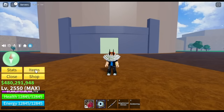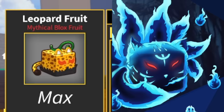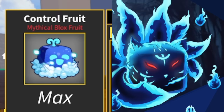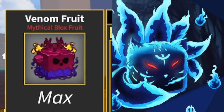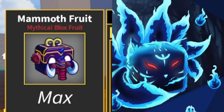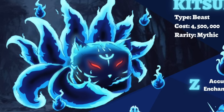Kitsunifruit is a beast type of fruit which will cost 4.5 million, and the rarity is Mythical. So what are the other Mythical fruits so far in the game? You can compare Kitsunifruit to Leopard Fruit, Dragon Fruit, Spirit Fruit, Control Fruit, Venom Fruit, Shadow Fruit, Doe Fruit, Mammoth — the newest fruit — and Gravity Fruit. Imagine a new fruit that is Mythical — I'm so excited.